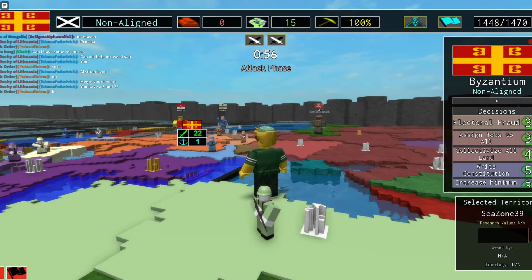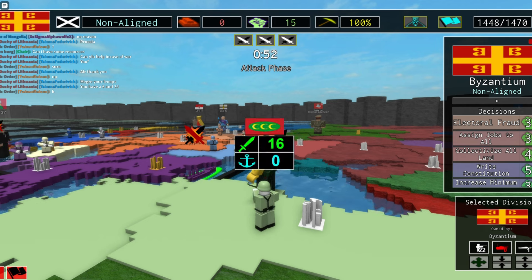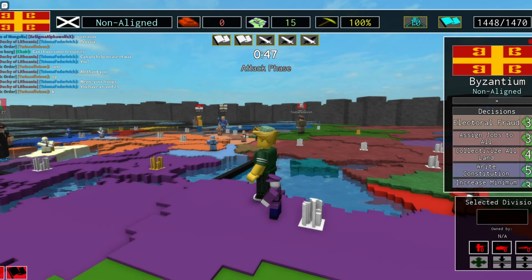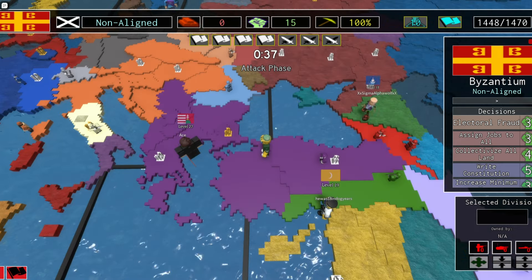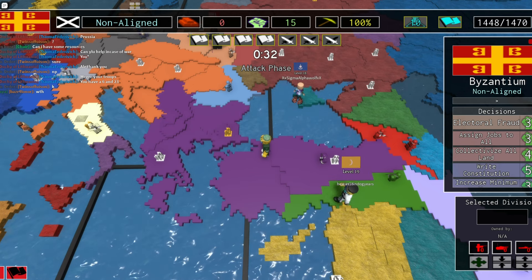The invasion of Asia Minor begins. The Ottomans have capitulated. So Byzantium is now in a pretty good place.